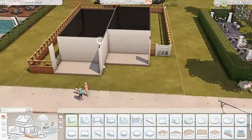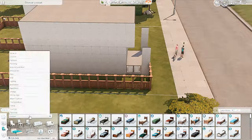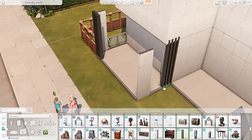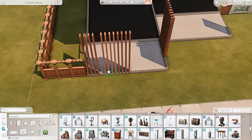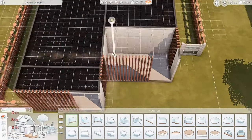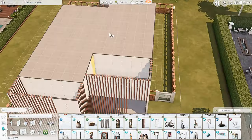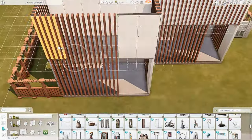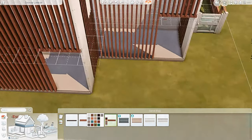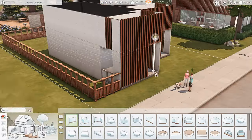Since we have For Rent now, originally this lot was a kind of fake townhouse where I had a family living on one side and the other townhouse next to it was just empty. But now I could actually make it functional, and since the Sims team have supposedly fixed a lot of the For Rent issues — where saves were corrupting with these multi-unit lots — it should be totally safe to play a build like this.